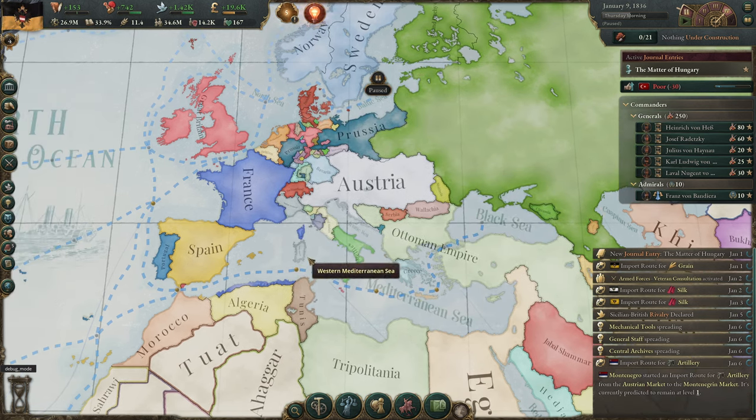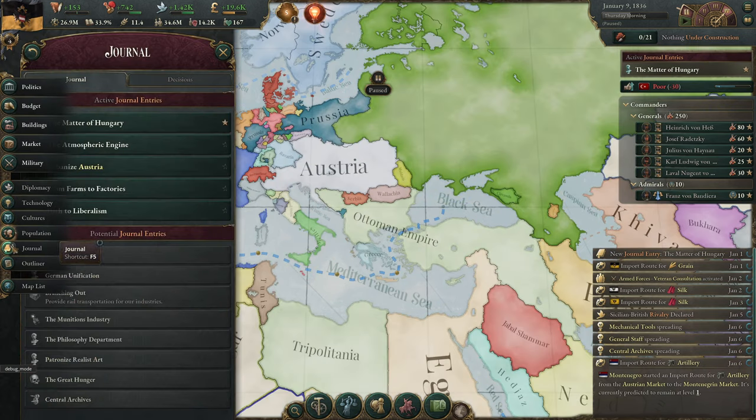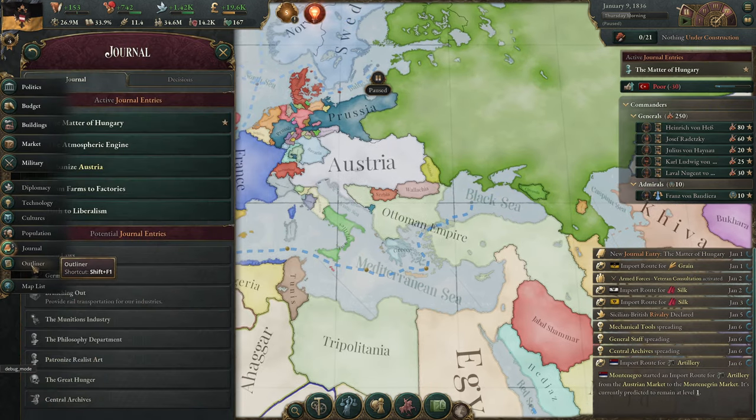Then going back over here, we're up to F1, F2, F3, F4, F5. And then the outline — you're never going to use that — but it's Shift+F1.